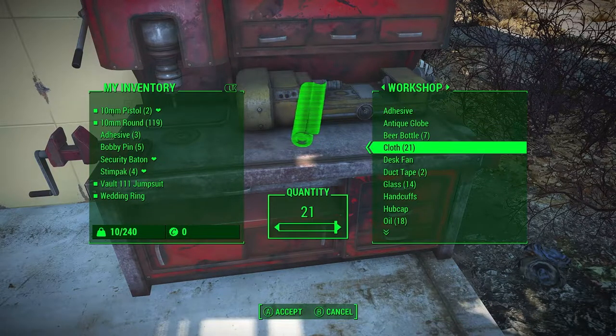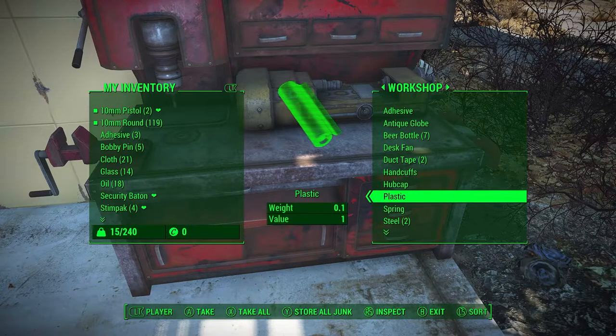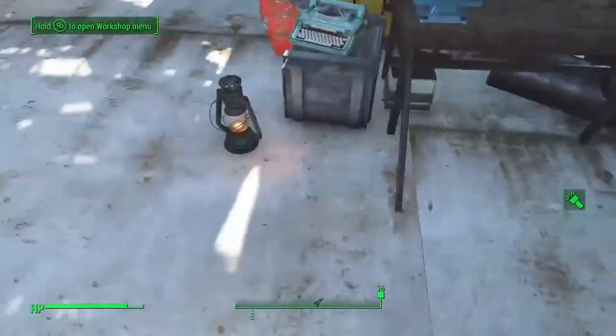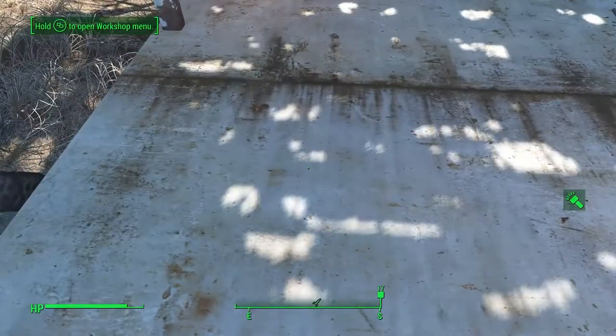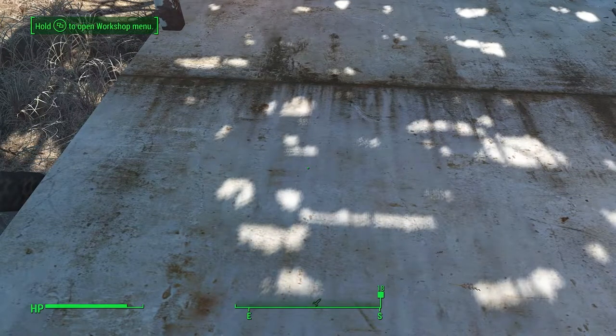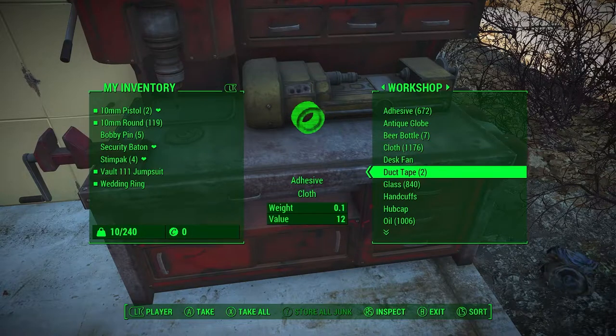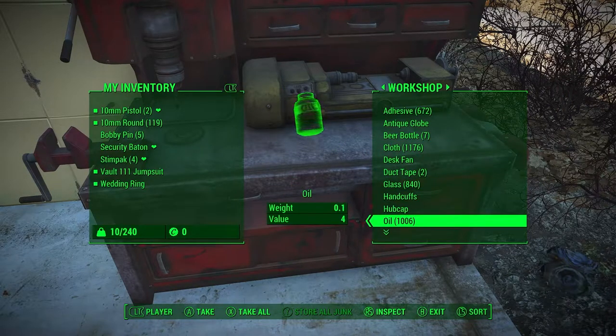Cloth is at 21, glass is at 14, oil is at 18. So I'm going to cut the video here until I have enough, and then we will move over to the leveling part. We now have over 600 of each item — adhesive, cloth, glass, and oil — all over 600 in under 10 minutes.